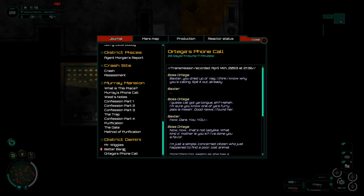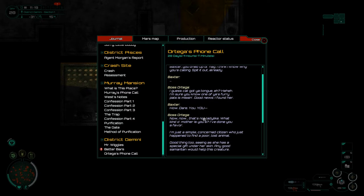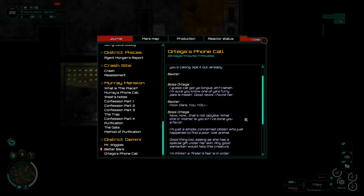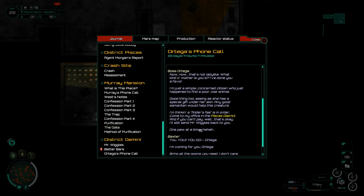I don't know why you're calling — spit it out already. I guess your cat got your tongue, eh? I'm sure you know one of your furry pals is missing. Good news — I found her. That's not ladylike. What kind of mother is you? I've done you a favor. I'm simply a concerned citizen who just happened to find a poor lost animal. Good thing too, seeing as her special gift is under her skin — any good Samaritan would help this creature. I'm thinking a finder's fee is in order. Come to my office in the Pisces District, and if you can't pay, well, that's okay — I'll send Mr. Wiggles back to you one piece at a time.